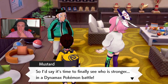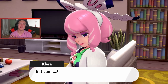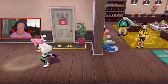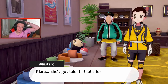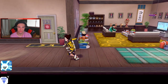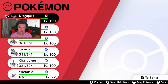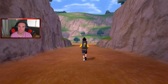Mustard gathers everyone and announces we've completed all three trials. He says it's time to give us the secret armor of the master dojo. He calls out the Pokemon — there's Kubfu! My boy! He hides behind Mustard, a little shy. Come on, I'm your best friend! Give me Kubfu!